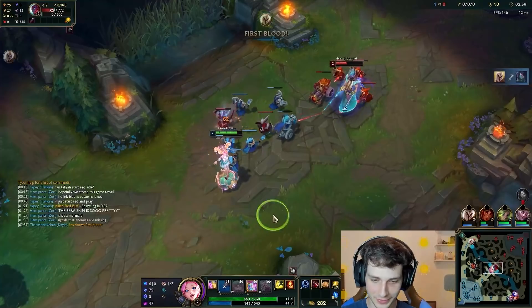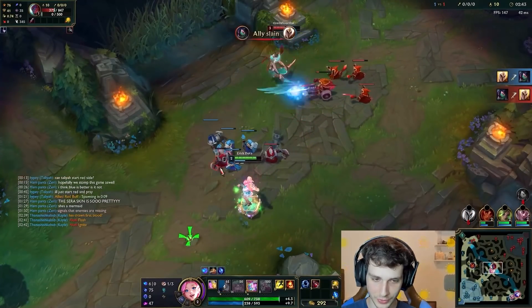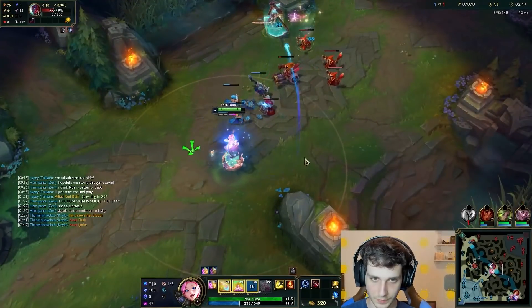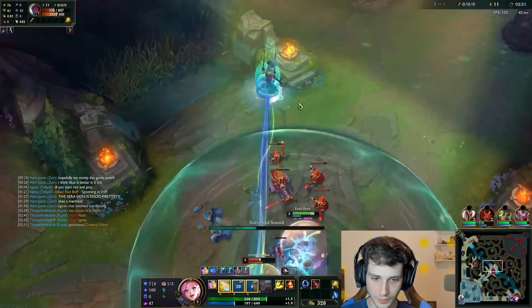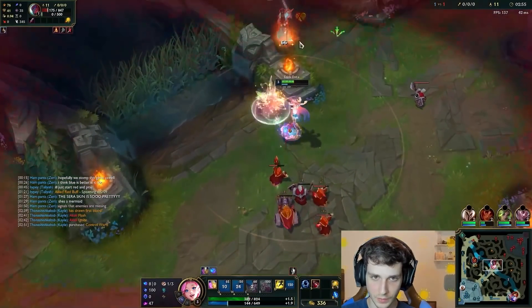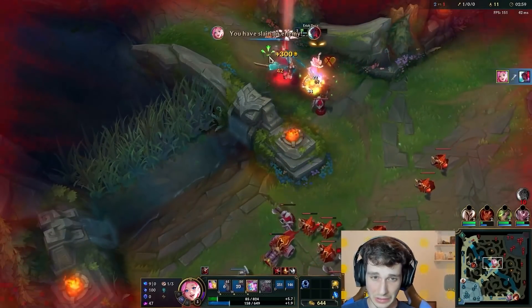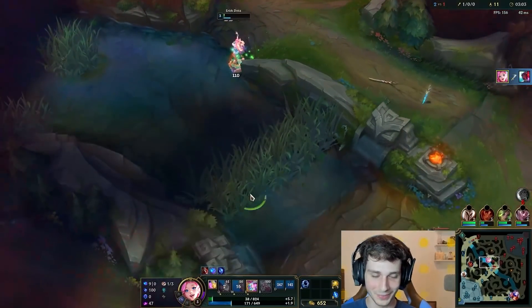Throwing some more dolphins at Yone, actually thinking about killing Yone soon. The E wave looks just like a prestige wave. Let me see if I can get Yone here. Okay, that was kind of scary, but we live in the end.